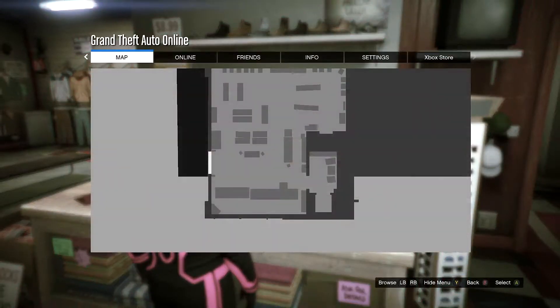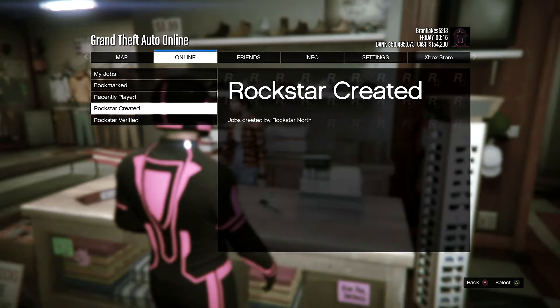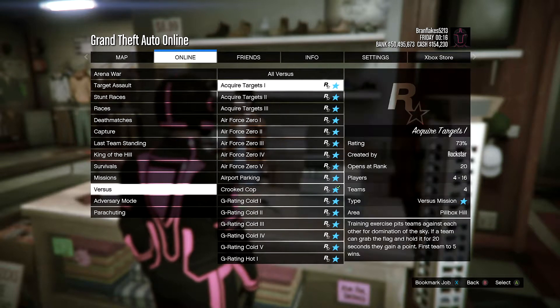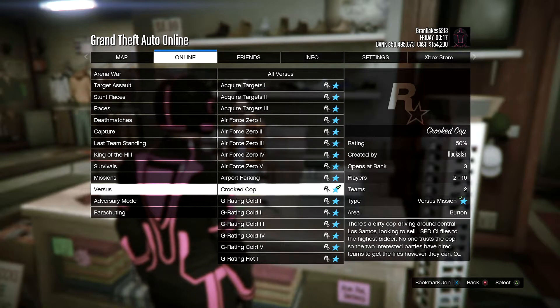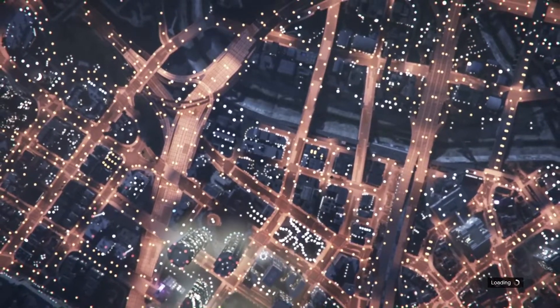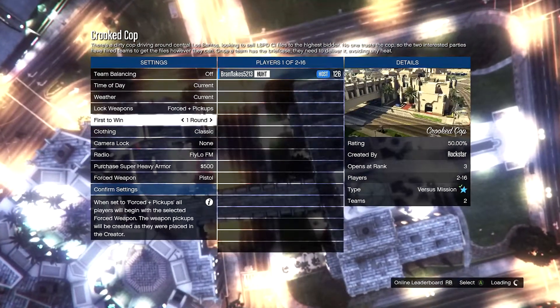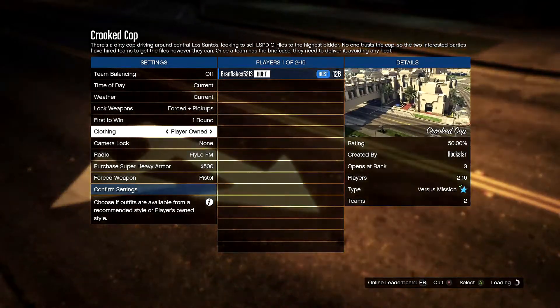Now click your pause menu, go to online, go to jobs, go to play job, go to Rockstar created, go to versus and play the job called Crooked Cop. Once you're in here, the most important thing — go to clothing and make sure that's set to player owned.